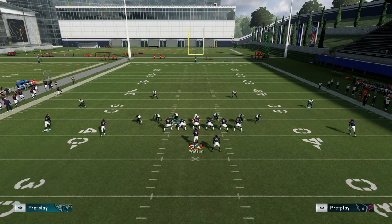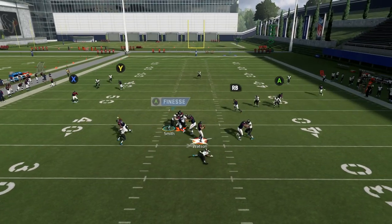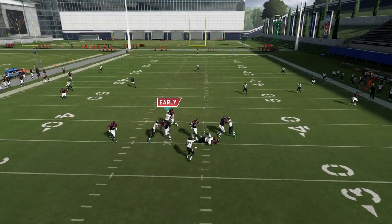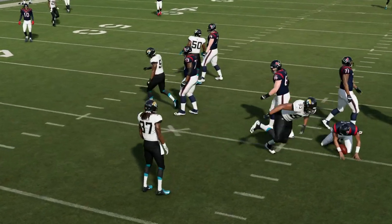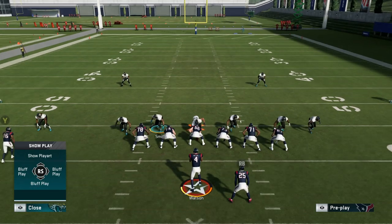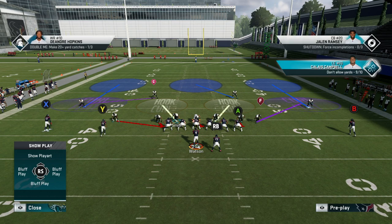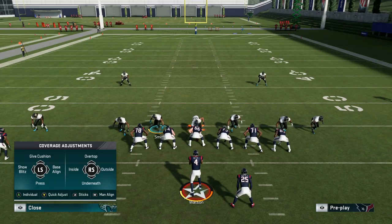I'm going to hike the ball and engage with that left guard. You can see I engage and we get pressure immediately. Unfortunately Deshaun Watson is just breaking every sack - I think he might have an ability, so this was a poor choice on the offensive side. But it doesn't matter; in Ultimate Team he's not going to break every sack.